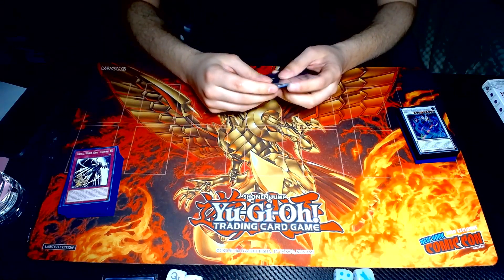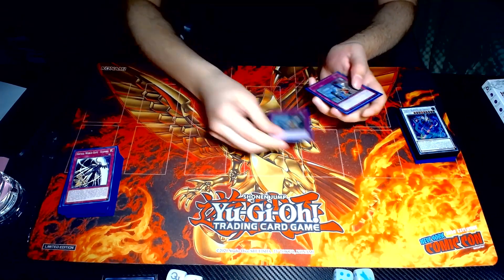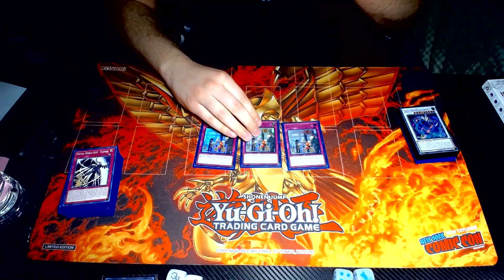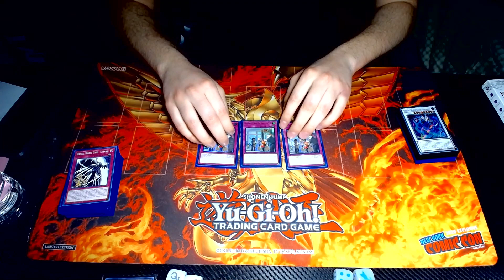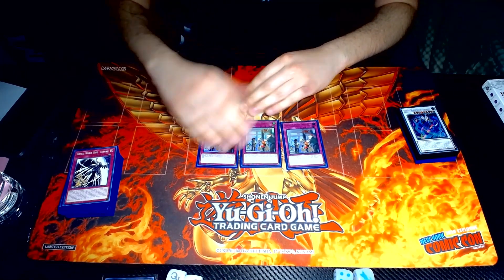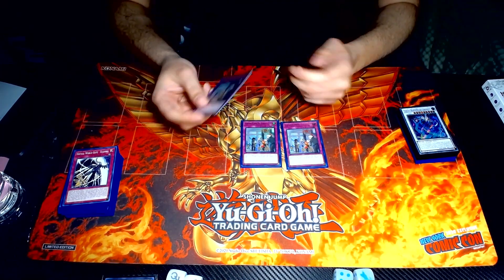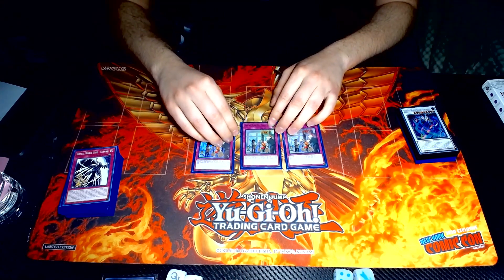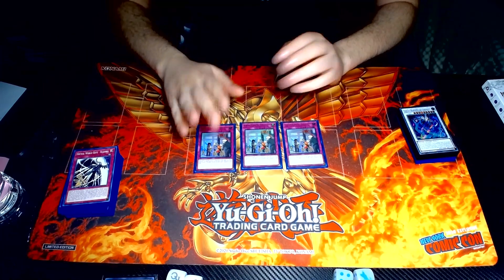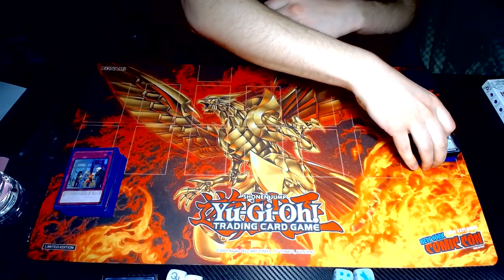And then the star card of the deck — 3 main-decked copies where there can only be 1. This card is insane. You just shut off Dragon Link, Dinos, and other decks that run a lot of the same type. It came out easily, though it would sometimes slip against the Branket matchup. But if you control Chuche and this card, it's really hard to lose. This card was really good all weekend.